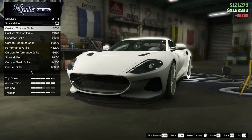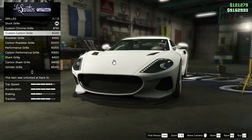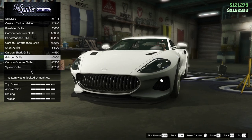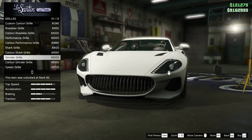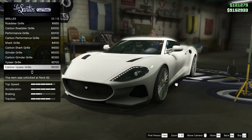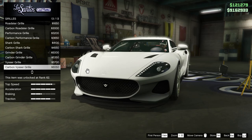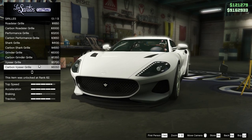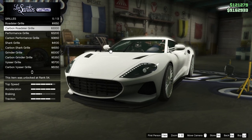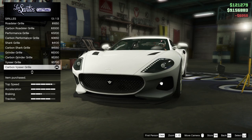For the grill we have quite a few options. The custom carbon grill is something I actually like. Some of these grinder grills look really old to me, which I'm not a fan of on such a modern car. The carbon Viscer grill isn't bad at all. I was also considering the roadster grill or the open grill, but I think I like the carbon Viscer grill the best, so we'll go with that.